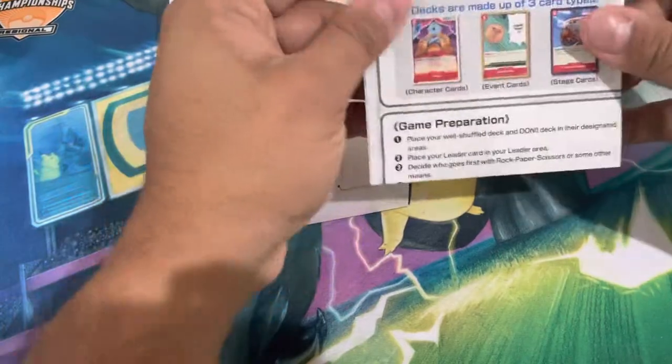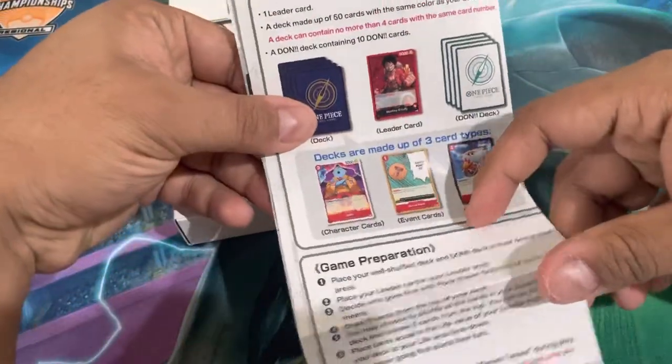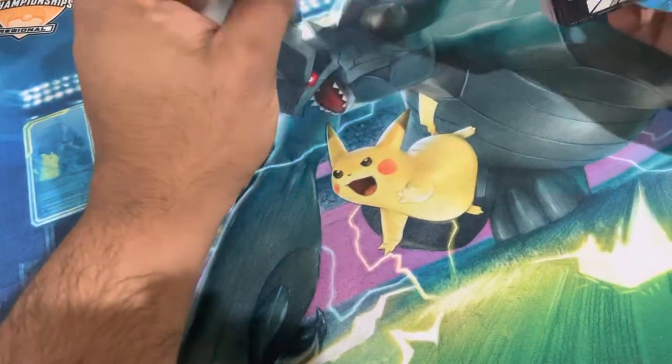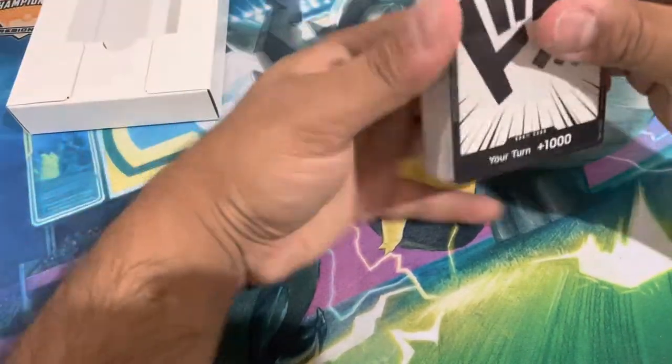What's inside? You've got a game essentials rulebook and guide, and a play mat so you know exactly how the game works and functions. If you are new to the One Piece trading card game, this will help you out. I think there's a phone app as well. Oh — this is just all cardboard inside; looks like we've been bamboozled.